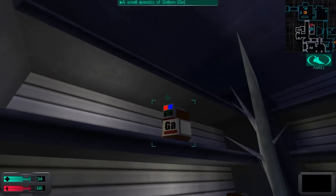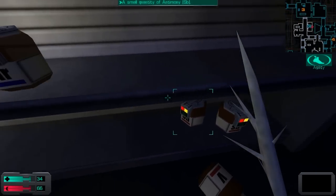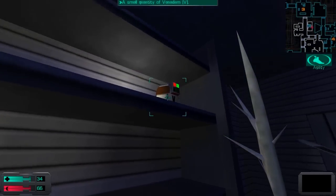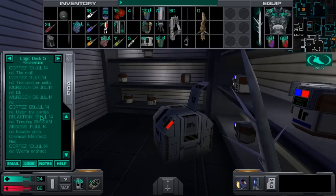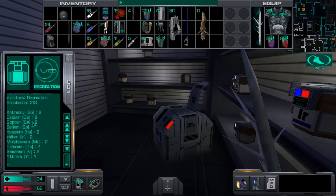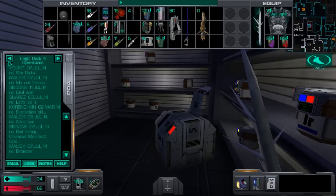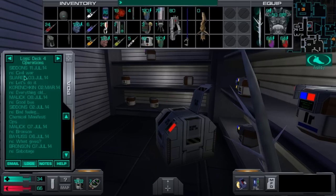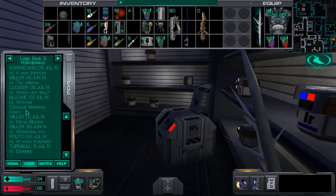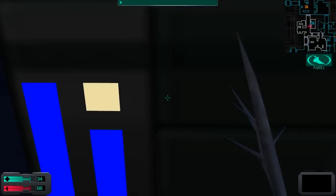Now I need technetium. Where is technetium when you need it for something other than drinking? There doesn't seem to be any around here. The storage room manifests are there for a reason — whenever you encounter situations like this, you need to figure out where you'll be able to find the chemicals you need. There's no technetium on either deck 5 or 4, so deck 3 is finally our ticket — let's book it all the way there.